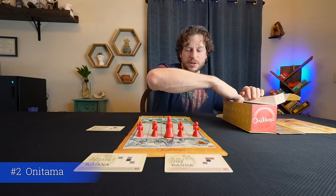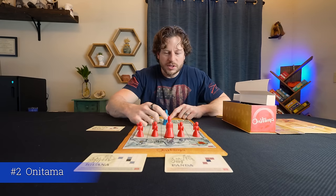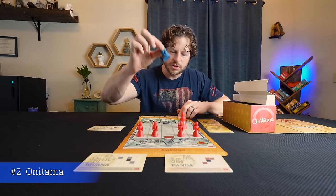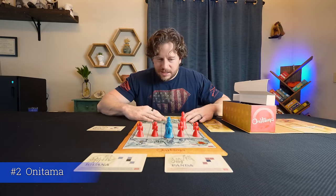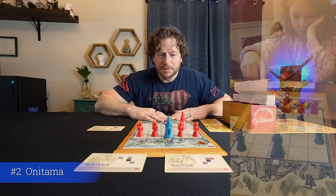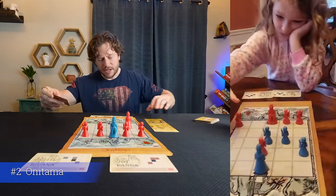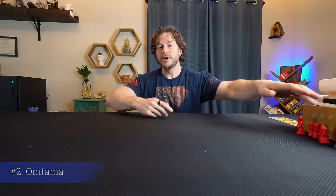The goal of Onitama is either to take out the opponent's master — kill the king — or to move your own master pawn to their starting spot. Those are the two ways to win. This game is a ton of fun, easy to learn, easy to play. You could teach it to a five- or six-year-old. It has fewer pieces than chess and is a good introduction to chess, which I think is one of the greatest games of all time.